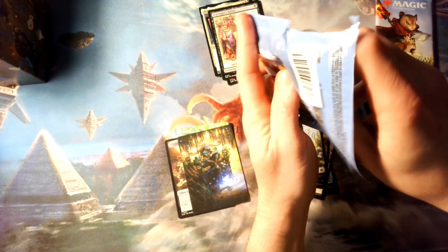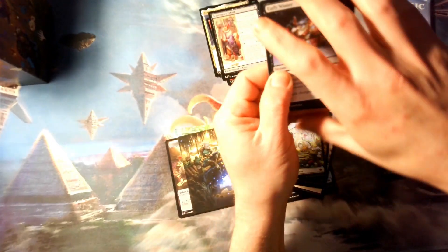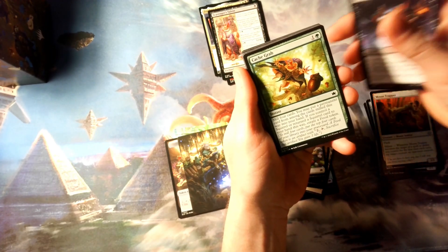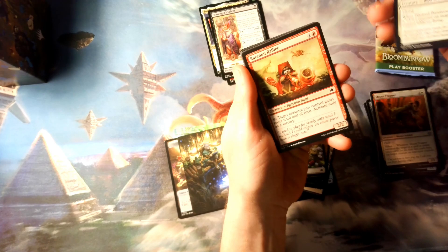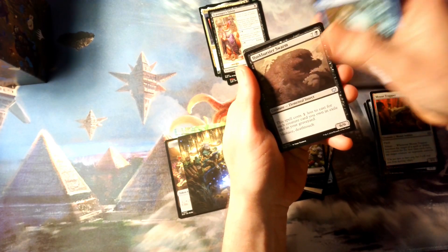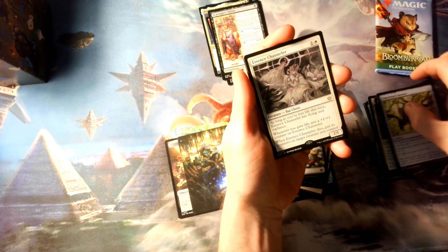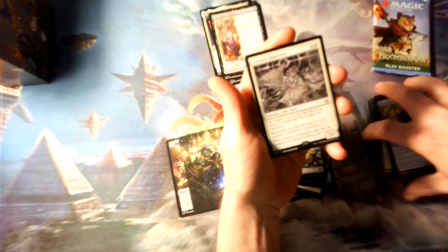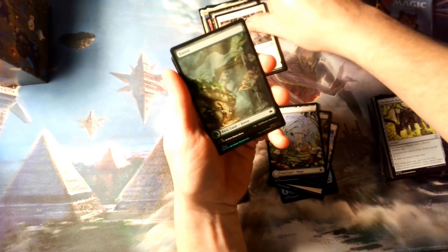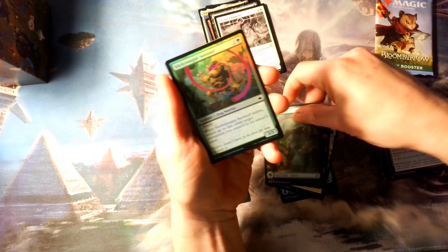When I ran out that entire booster box I had opened, I only got like three mythics — they definitely tried to cut down on those, or I just had a horrendously horrible booster box. Essence Channeler. And I might goof around and actually make like a bat deck or something.